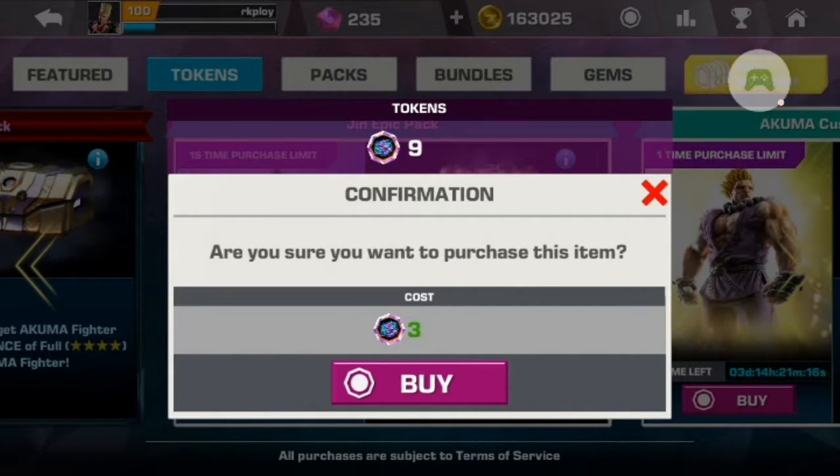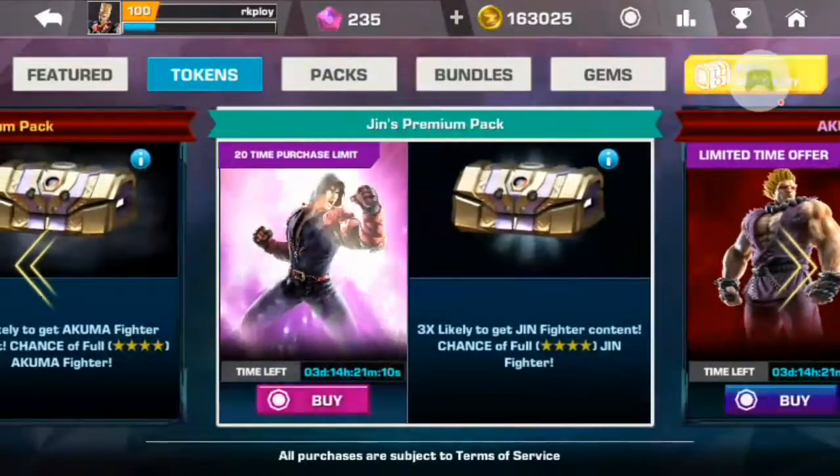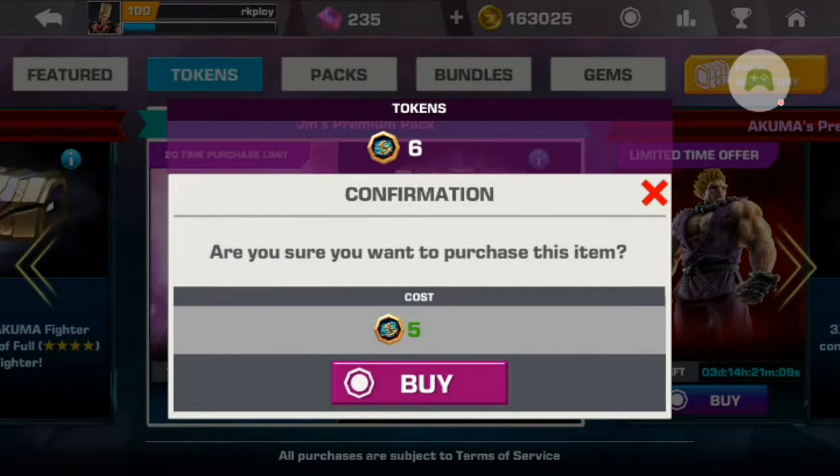So you need 3 crystal tokens of Jin to buy this one, and then another pack — this pack is equally good — you need 2 tokens of Jin to buy this one. So let's first buy this pack.